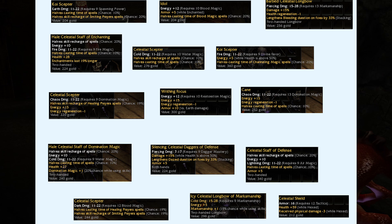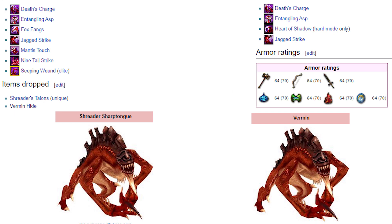Good news — anyone can do this chestrun. Luckily this is quite a beginner friendly thing. Some spell prevention is useful though, since the Wormins and especially their boss named Shredder Sharptong is deadly with his elite skill.